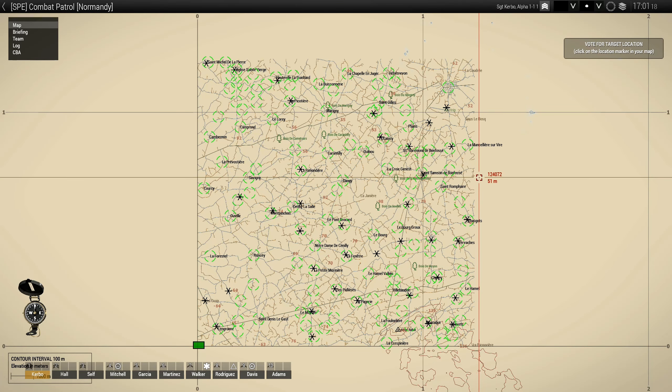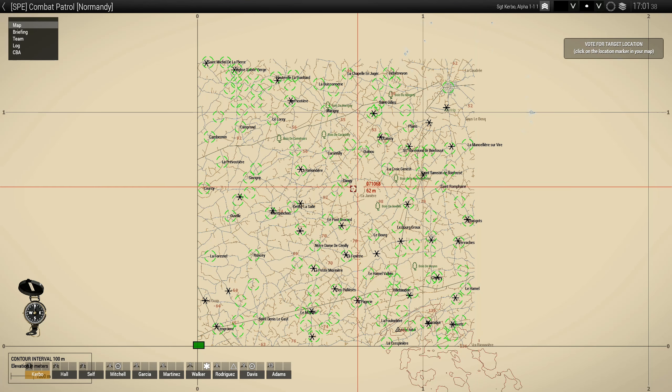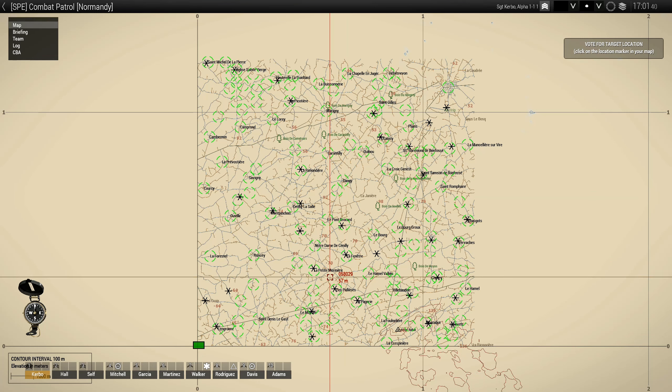Howdy folks, welcome to Spearhead 1944. We're going to take a look at the Combat Patrol option, which is a single-player game mode — it's not a scenario. It's single-player with co-op up to 10 players. I'm going to be playing single-player with AI squad. It's pretty neat — you can pick any of these green points and it will randomly generate a mission for you.